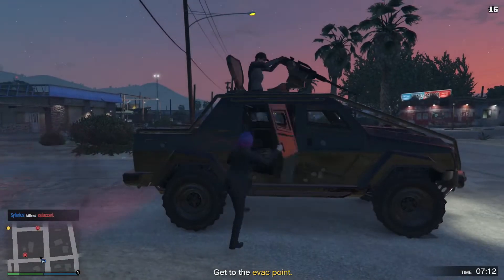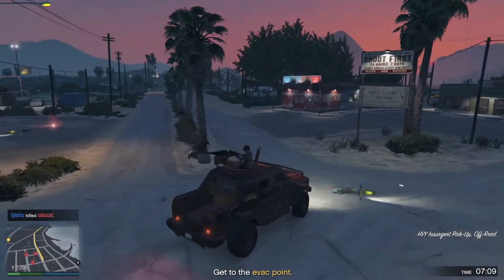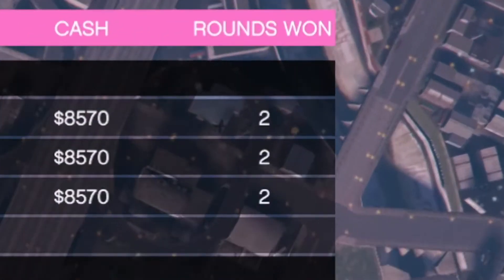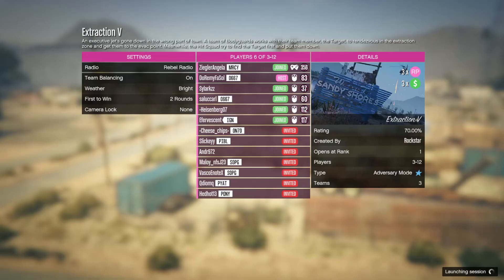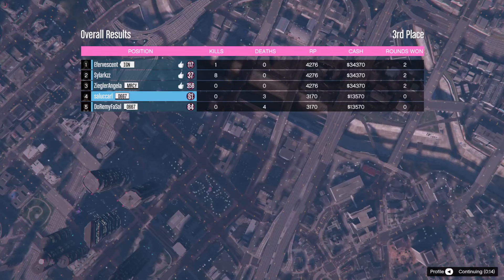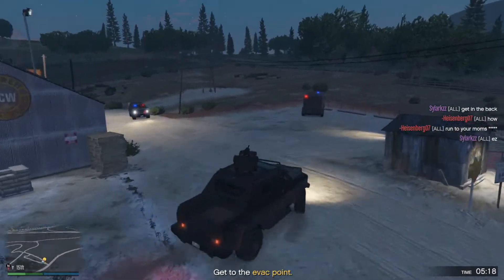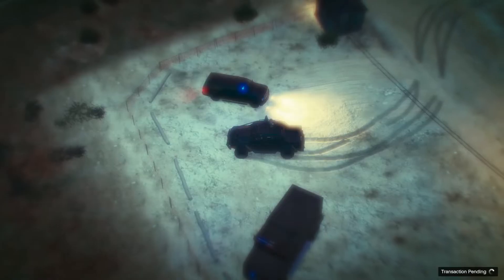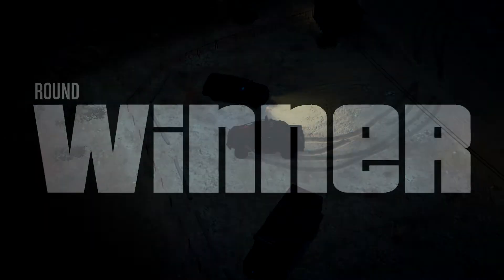So no matter what team you are on, keep that in mind. For the bonus, you will need a total of 3 rounds won. You can check how many rounds you won at the end of each match on the scoreboard. For the round to count, you must play through the entire match from the start screen to the ending scoreboard. After winning 3 rounds, your GTA $150k bonus will be deposited to your Maze Bank account within 72 hours. Thanks for watching, peace!